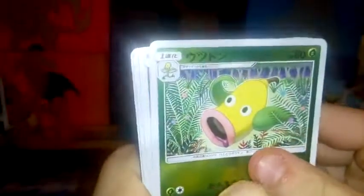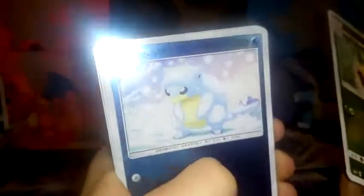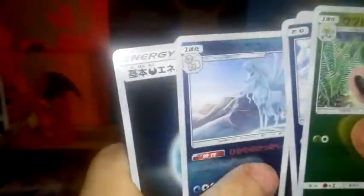Hopefully in Part Two we can get another GX. So we have Bellsprout, Alolan Sandshrew, some pipe item, Alolan Ninetales, and a Dark Energy. That's some cool art.